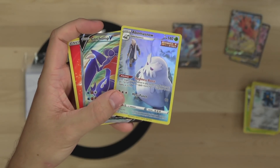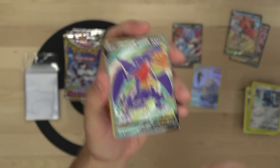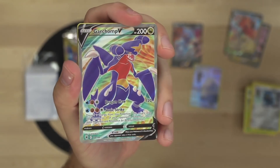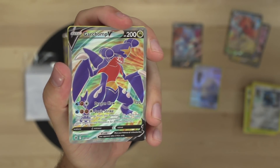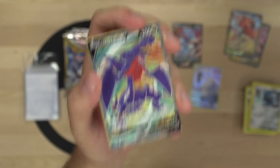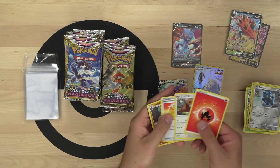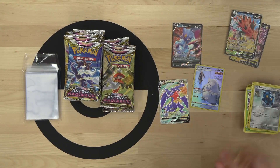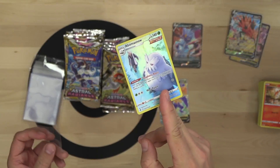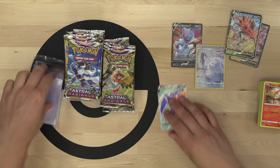Abomasnow from the trainer gallery and full art Garchomp V! Garchomp V has 200 HP and its Sonic Strike attack does 220 damage to whatever Pokemon you want, but you discard three energy from it. 220 snipe is pretty cool. The Abomasnow has beautiful artwork too. The old geezer in the artwork - someone in chat, who is that? That's Price, apparently.